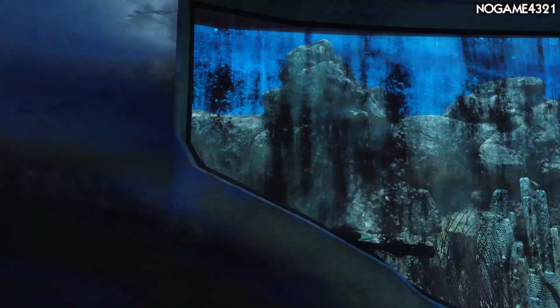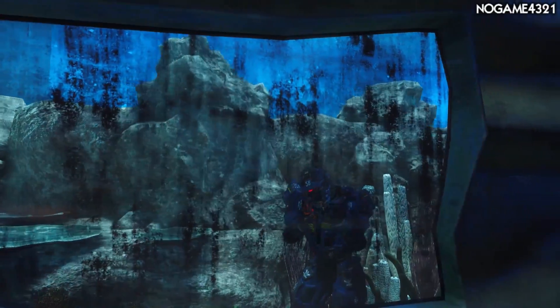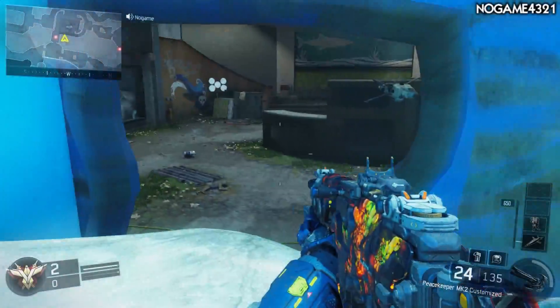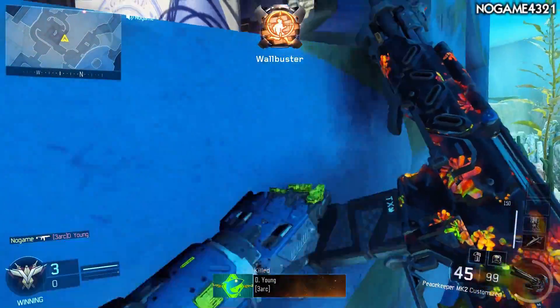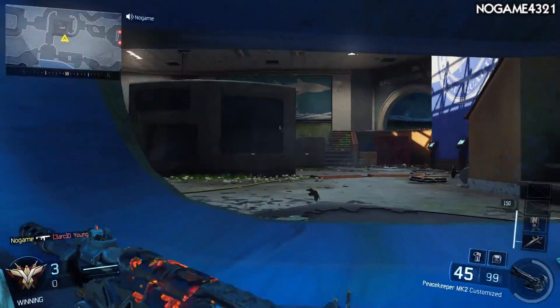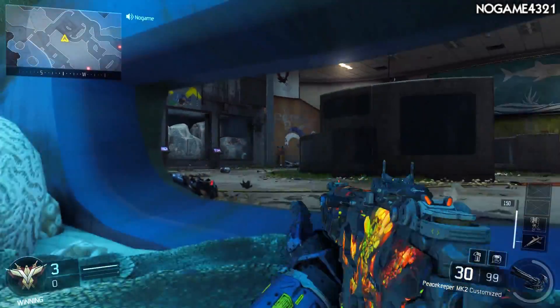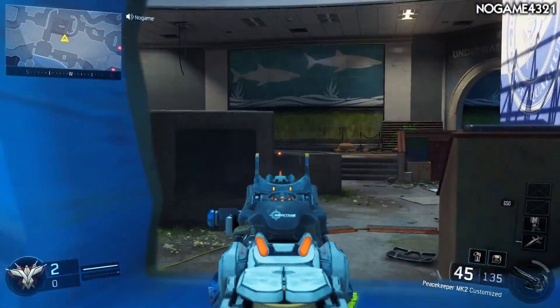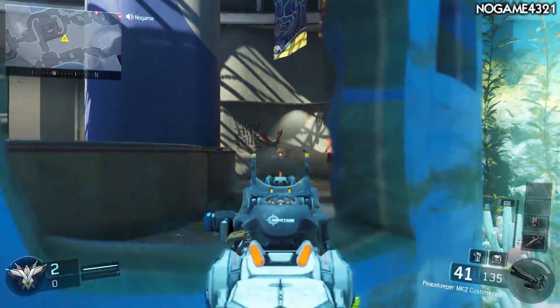Before we get into this glitch, establishing it online is going to be very hard. You will need two people and you would have to have somebody on the opposite team just to do this glitch. You can see right here — this glitch is taking place inside the middle of the map, inside the little aquarium area. Once you're inside, you're not in full god mode, but it is a great hiding spot. This is a high traffic area, so you'll be easily picking off people, getting kills, and releasing score streaks.